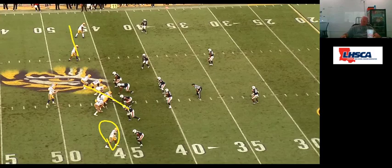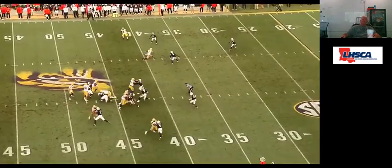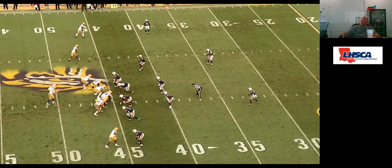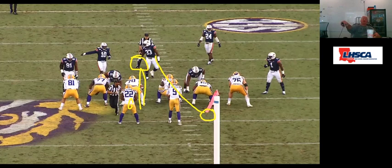Another question: for the running back, what's his aiming point and what's he looking at for his cut in this duo? In this duo, if we're running same side — which we're doing here — his aiming point is the inside leg of the guard, and he's reading the middle backer. If we put him on the opposite side, knowing we're going to get flow from the backer, his point of aim is the crack of the center and he's reading the backside backer. You'll see all those scenarios in these clips.